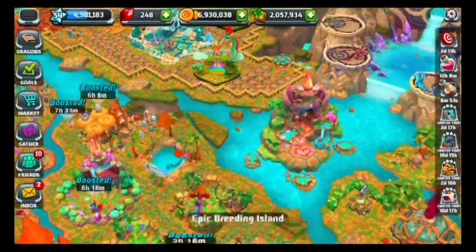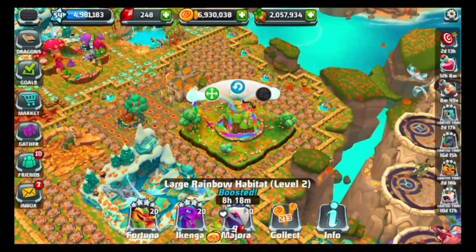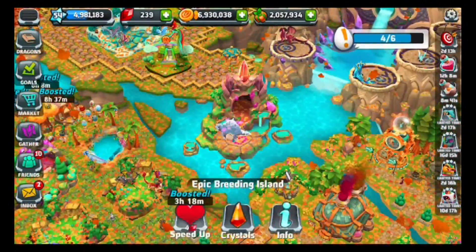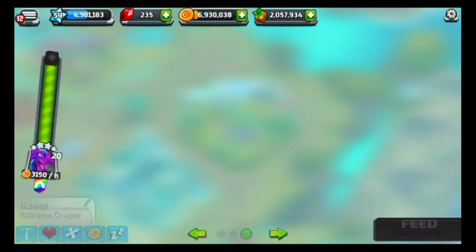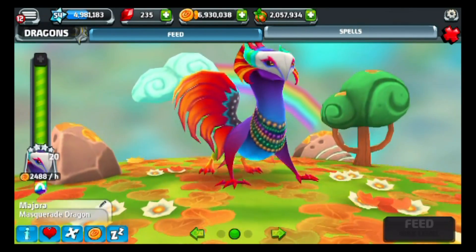That is definitely not the Masquerade Dragon. I'll also show you guys my Masquerade Dragon — oh no, he's busy, he's actually breeding. We're going to claim him real quick for nine gems — that's not too bad. Let's claim that dragon too and I'll show you guys my Masquerade Dragon, Majora. There we go — our Majora. There he is, pretty awesome.